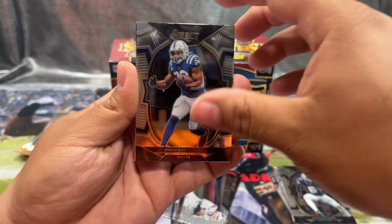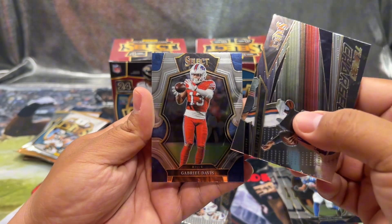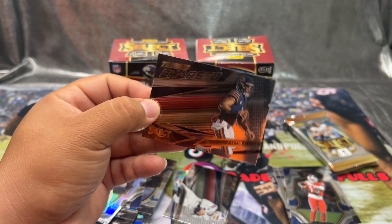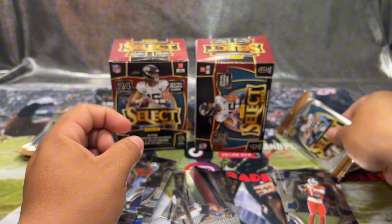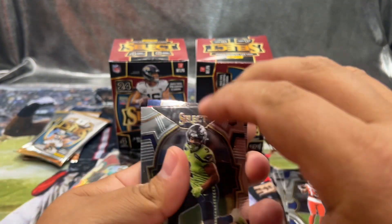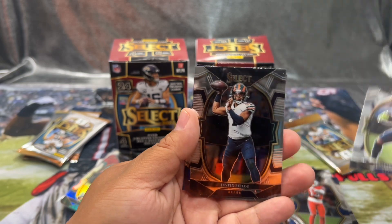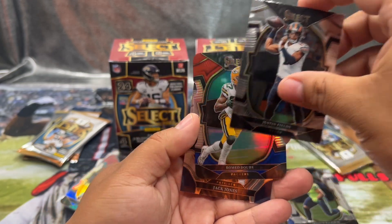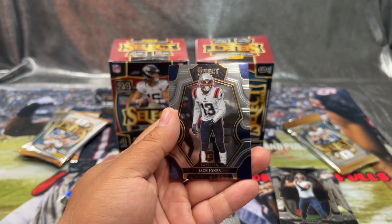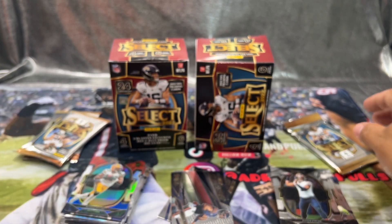Jonathan Taylor — oh nice, Turbocharged Justin Fields and a Gabriel Davis. Justin Fields is a pretty cool card, I'll take a Zebra Justin Fields that's for sure. We got a Kenneth Walker, Justin Fields again, a Romeo Doubs, and a Jack Jones. Nothing too crazy so far.